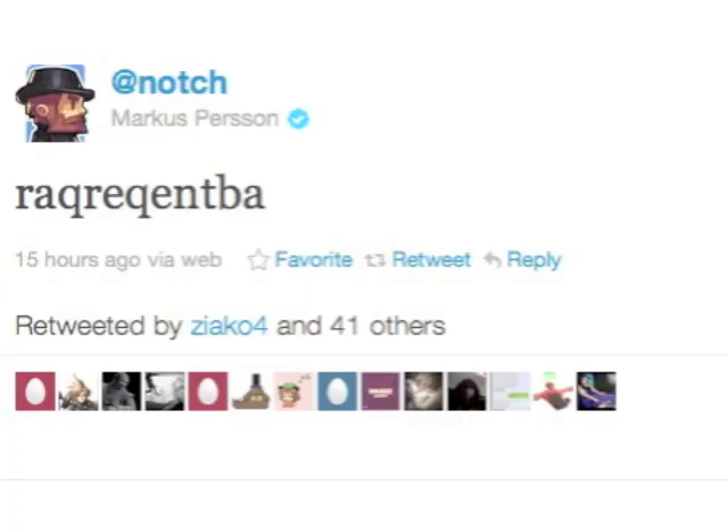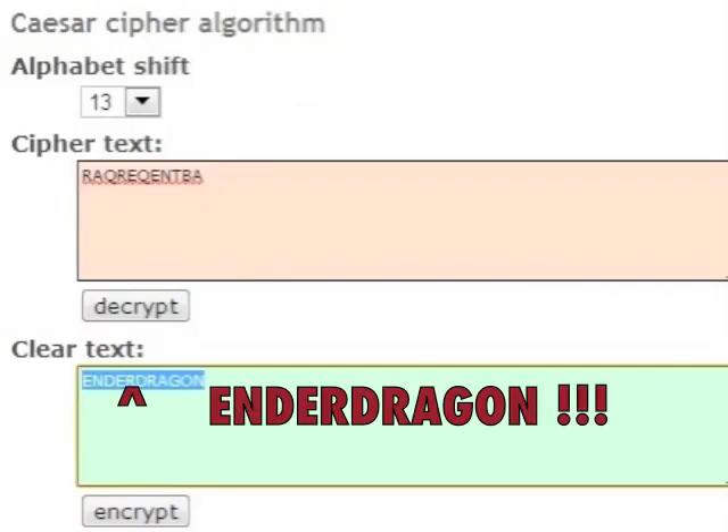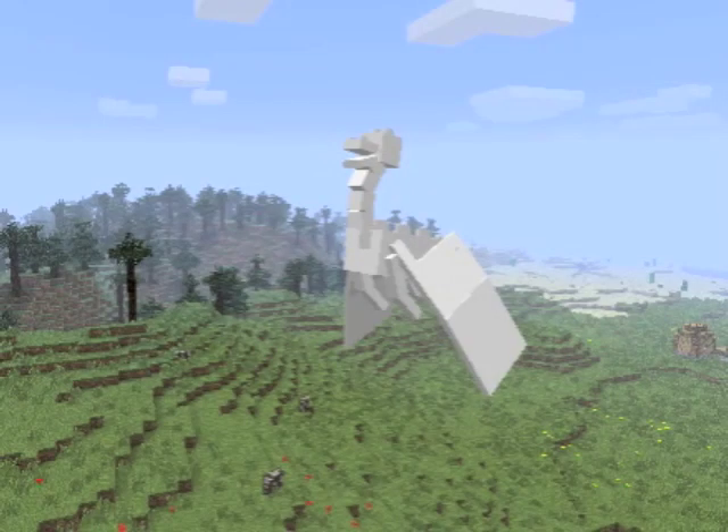Today Notch tweeted up this random word which I have to admit I just skimmed over, thinking it was something in Swedish, but it wasn't — it was actually a ROT13 cipher and it actually said 'Ender Dragon'. After mentioning that he's tweaked the modeling code slightly, he then posted up some pictures of the dragon.